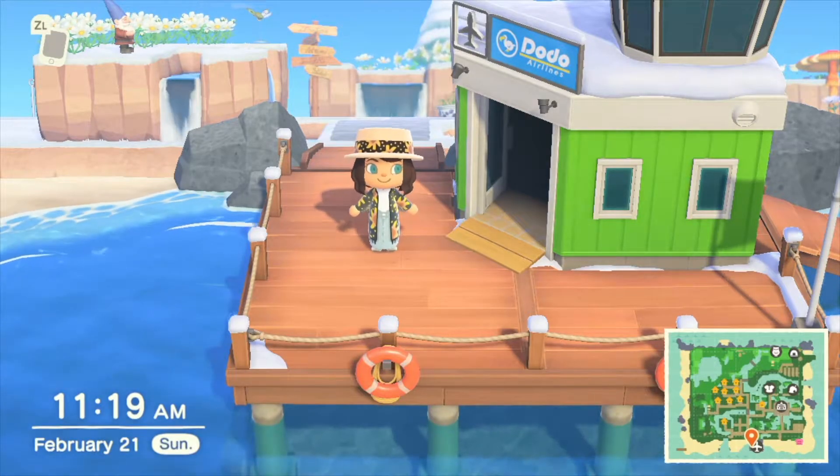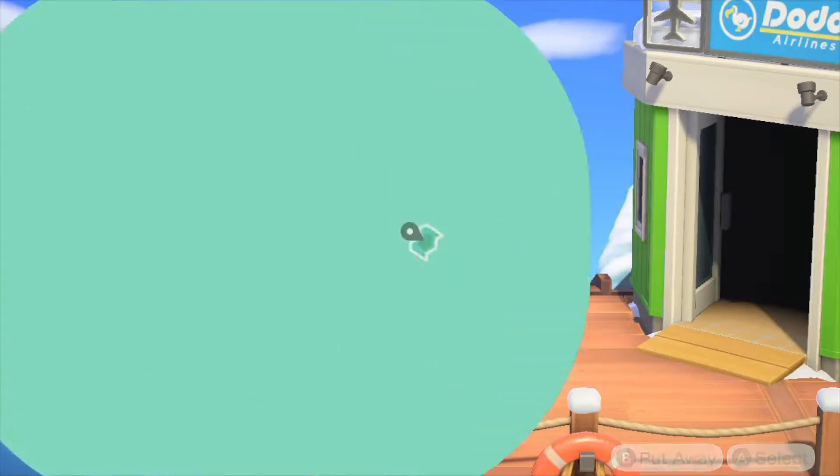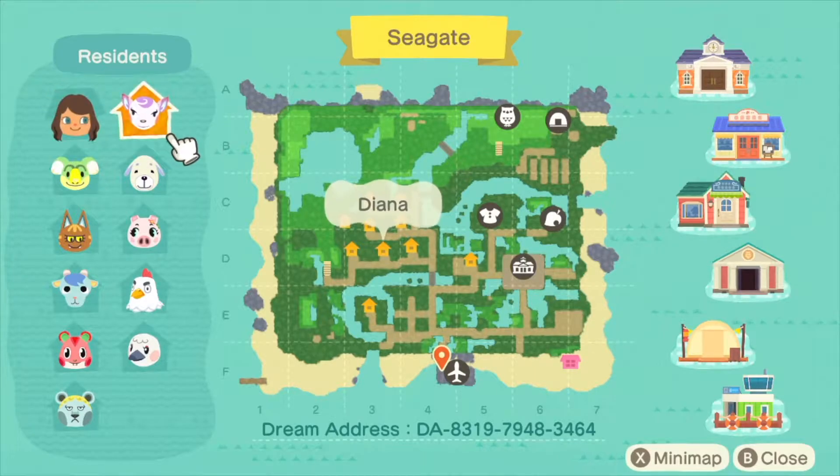Here's my entrance. Apparently it's a big deal what color your airport is — everyone likes blue or orange, but I got a green one. Whatever, it'll just match my foresty look. I've seen Animal Crossing videos where everyone wants to look at the map, so here's my map and all my villagers.